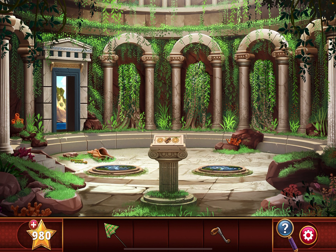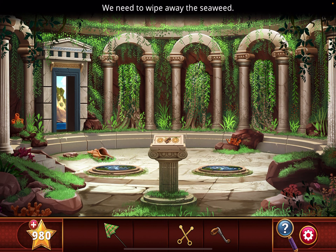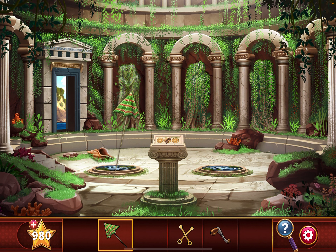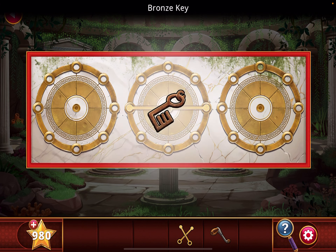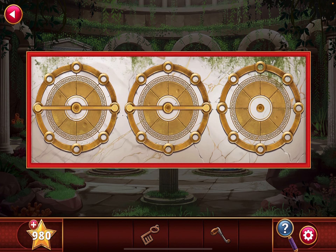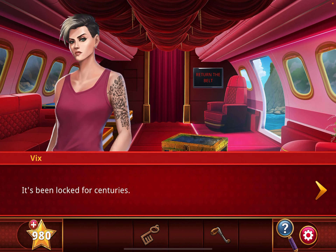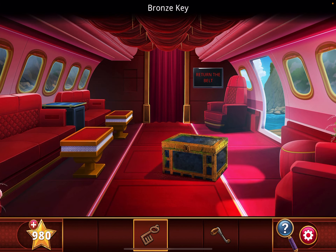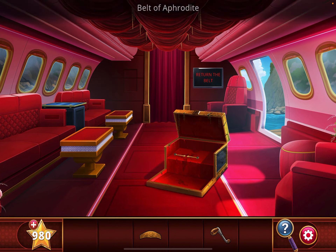Move aside the shell and grab the bronze rods. There's more seaweed here — use the beach umbrella to wipe it all away. There's a bronze key over here. You can also place the bronze rods down. Let's go back out to the plane. There's a keyhole here — insert the bronze key.